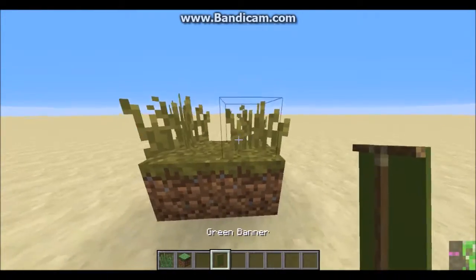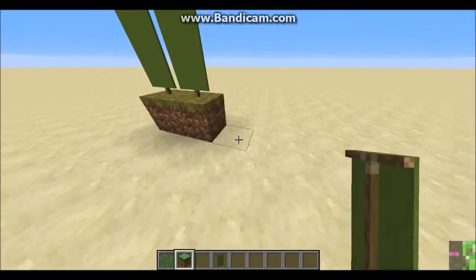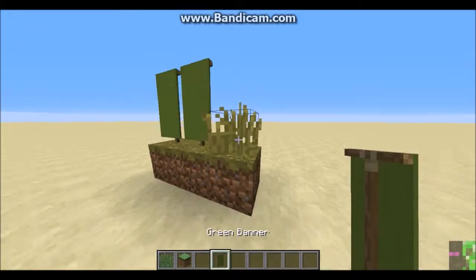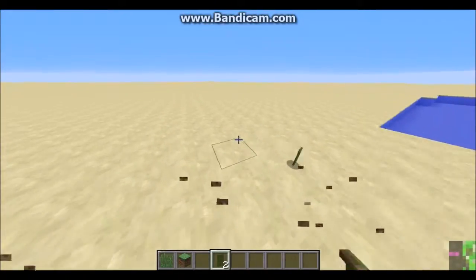Banners and stuff now — you can place them on grass, but it's sort of a bit glitchy; you have to actually be facing down.